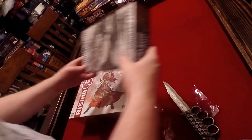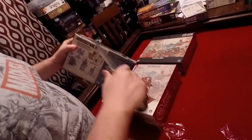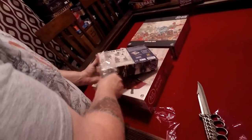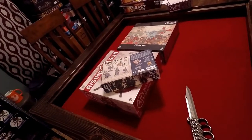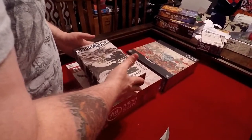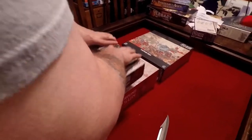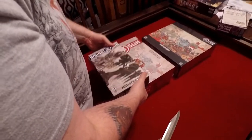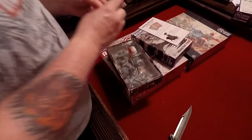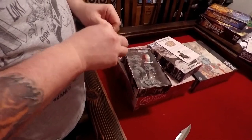Next up we have the Monster Pack — this is bound to have some of my relatives in it. Let's get some of these papers off the table. Wow, these things look pretty awesome, pretty hideous. I'm pretty sure one of these is pretty close to my ex-mother-in-law. Alright, we got monster cards, they got bases — these are going to be a ton of fun to paint.